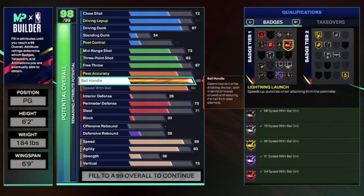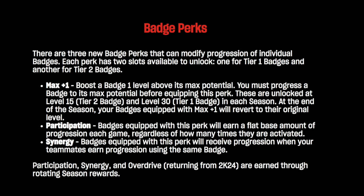Now let's talk about badge perks in NBA 2K25 — I probably should have mentioned these before the cap breakers because badge perks are very important. We have three new badge perks. Let's start with Participation: this is a flat base perk that means even if you don't actively use the badge, you will still get progression towards that badge.